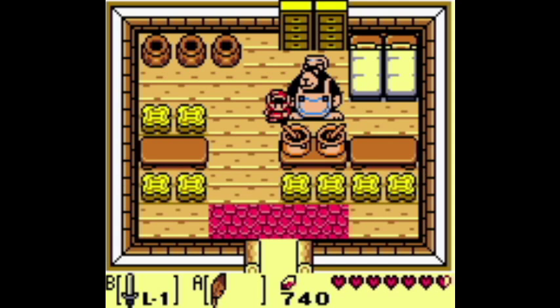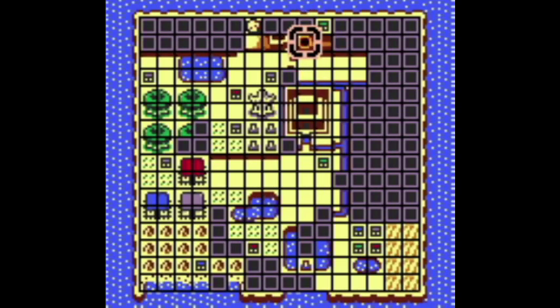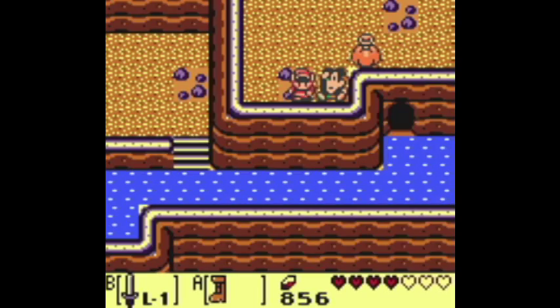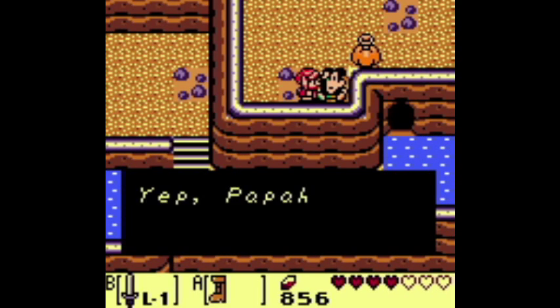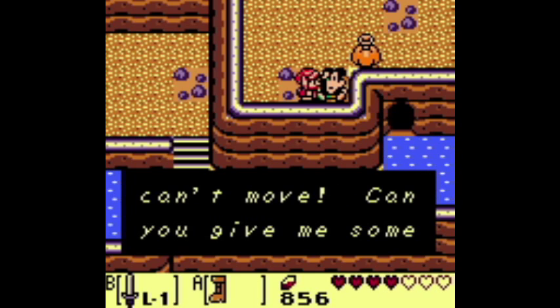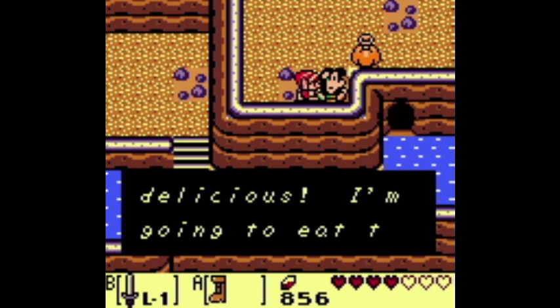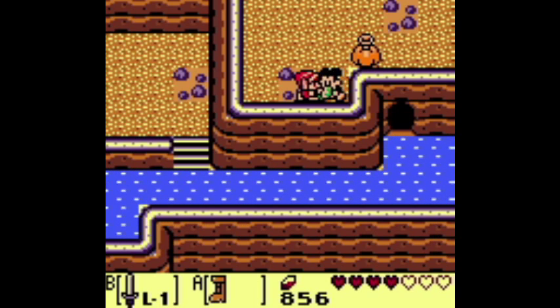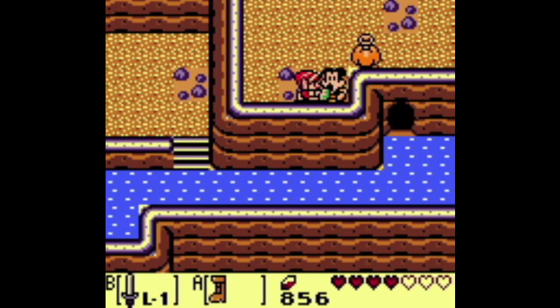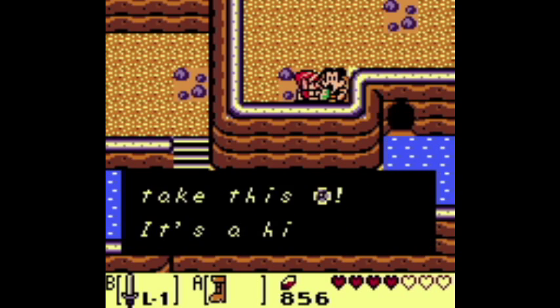The eighth item in the trading sequence is the hibiscus. While you are on Tall Tall Height, look for Papal, who said he would be lost here earlier. He will trade you the pineapple for the hibiscus — he says he wants some vitals, which apparently to him are pineapple.